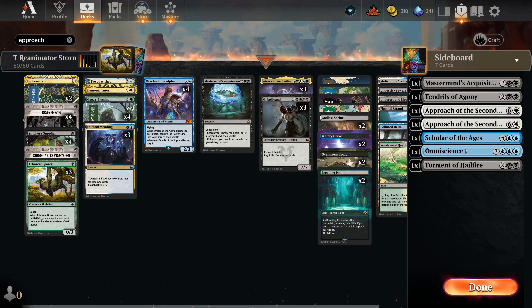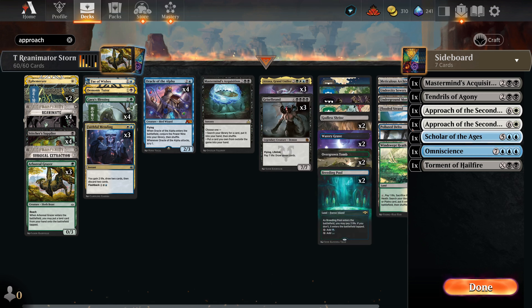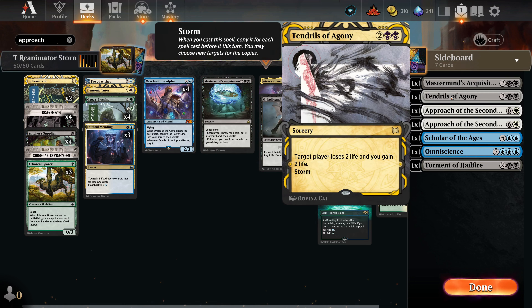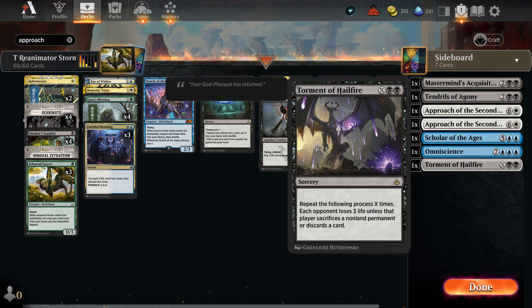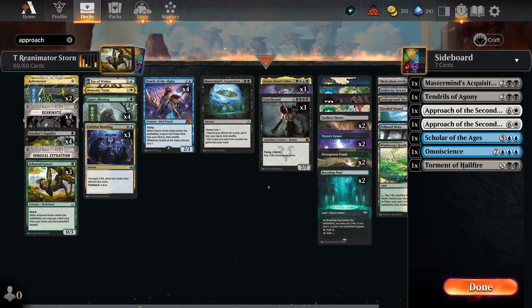That will need to be preceded by finding our one Omniscience in the sideboard. Hopefully by then we have enough storm that we killed them through other means or had enough mana that it wasn't an issue. We also have Tendrils of Agony to drain the opponent for lethal. If the opponent is out of range of Tendrils or has Leyline of Sanctity, there is Torment of Hailfire — if we ramp hard with artifact mana, we should make our opponent sacrifice their whole board and possibly kill them directly.